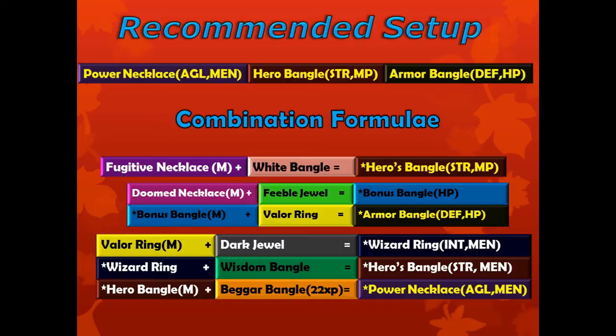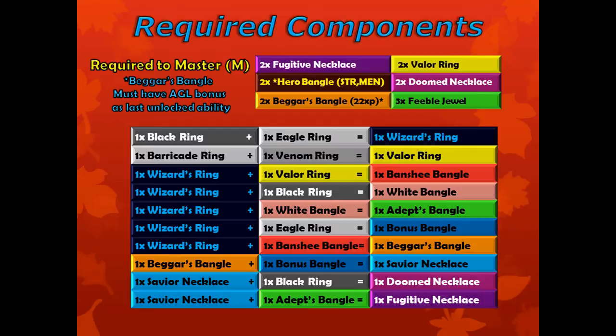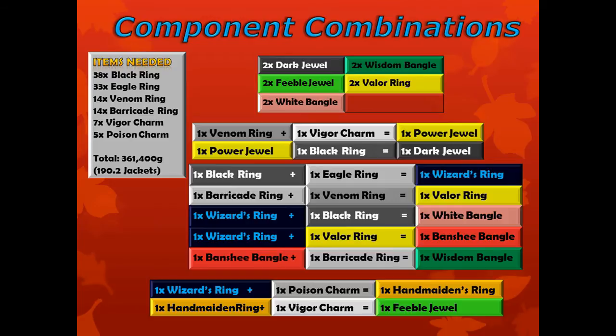Accessories with abnormal abilities are marked with an asterisk. Mastering the valor ring needed to make the armor bangle will give it anti-stun, but is not necessary. The next few slides will show you how to combine the component accessories necessary to make these. I won't go into detail on these because that would be incredibly boring. I recommend you save these slides and use them when combining. Just make sure to do the combinations carefully to avoid wasting accessories, or save beforehand.